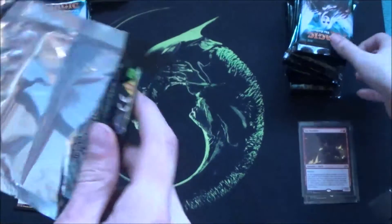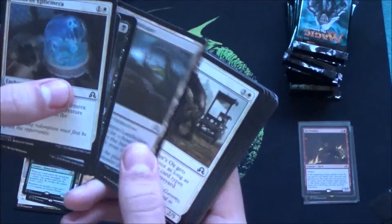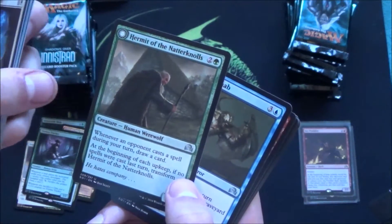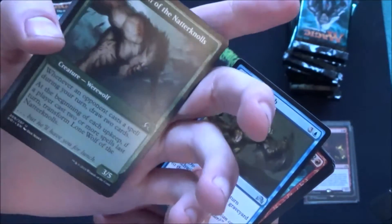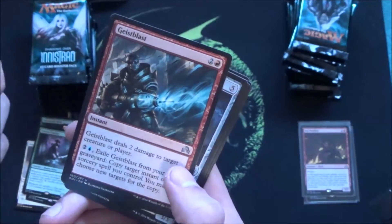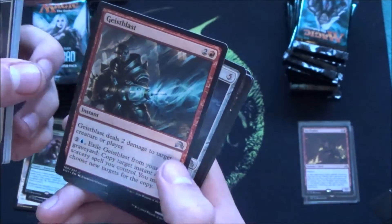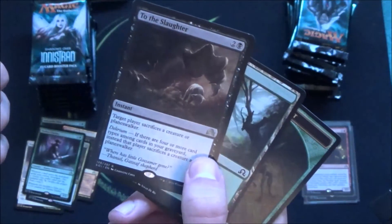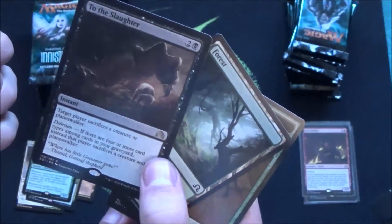I already have a foil rare of course, so give me a mythic — I don't have a mythic yet. We have Hermit of the Natterknolls, which turns into a big werewolf. Sigarda, Heron's Grace — one of my favorite cards in the set. Epitaph Golem, and oh, another To the Slaughter — my second one. Nice removal card, but not really the one I wanted.